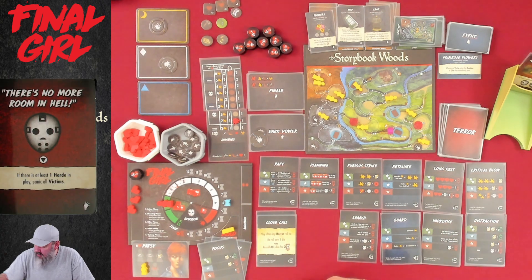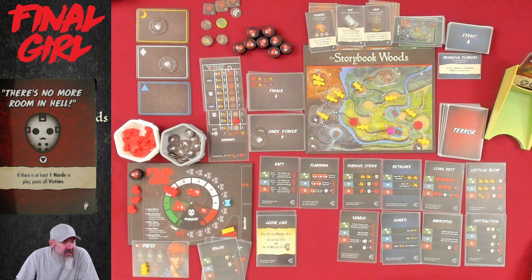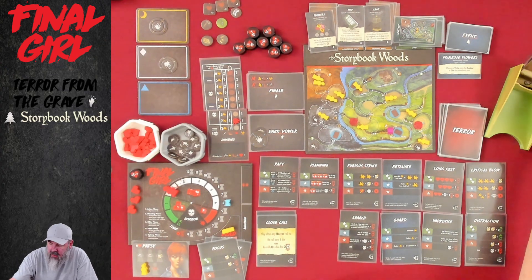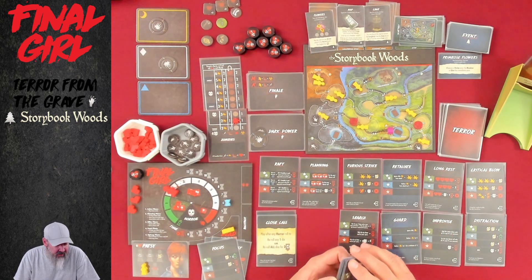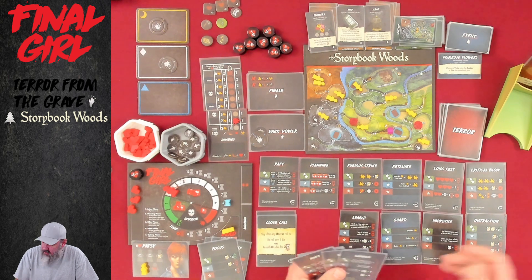Oh no! Plus one horror — so we're back down to two dice. The terror card says: if there's at least one horde in play, panic all victims. We've done very good about keeping the horde in check here. Now it's going to go to panic phase — nobody died again, that's weird. Then we go to upkeep, nothing to do. And now we are in Grandma's house with one single Search card.